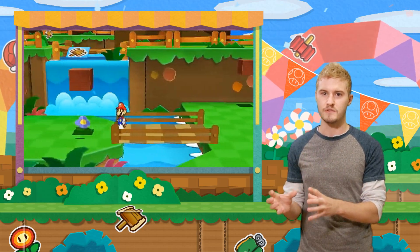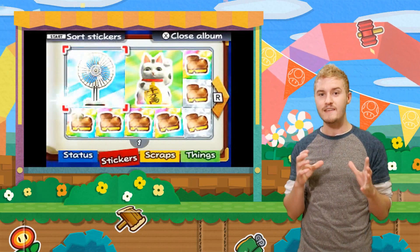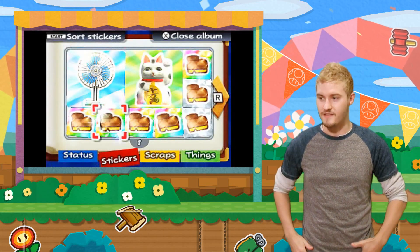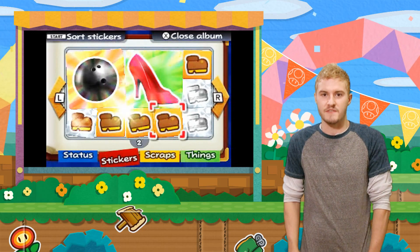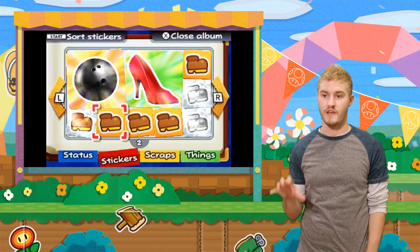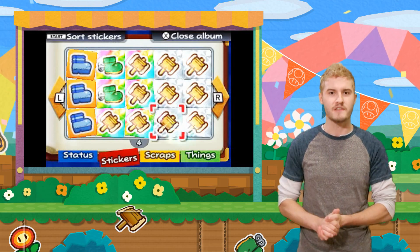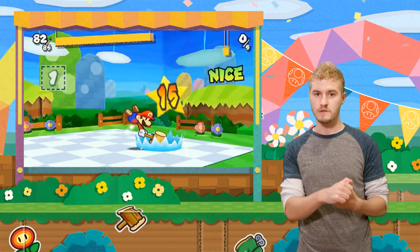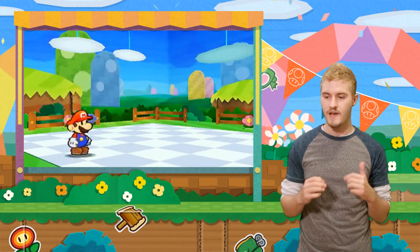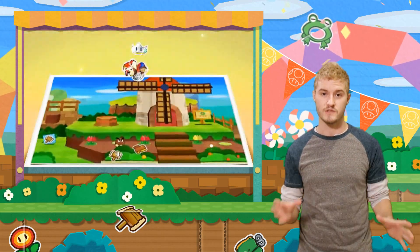As the title of this game would suggest, the star of the show as far as gameplay goes are definitely the stickers themselves. You can do a whole lot with stickers and they're used in some really clever, fun ways — basically two ways. First, stickers are used as different action commands in battle, so they're a way to battle against enemies. And stickers are also used to solve puzzles in the game's many different levels.